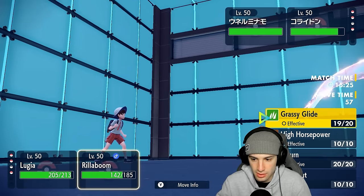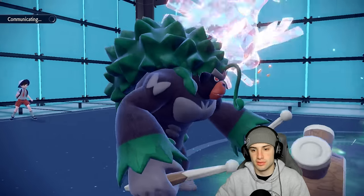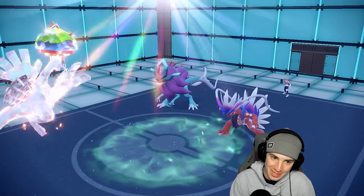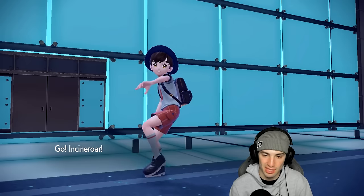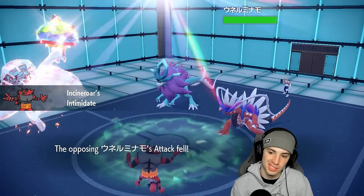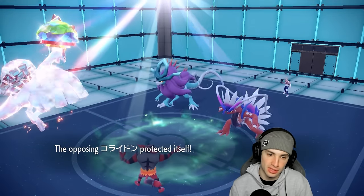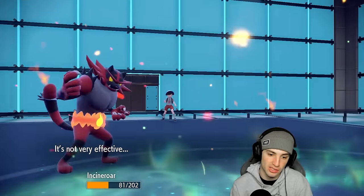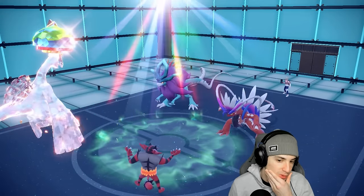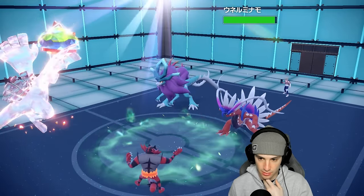I'm going for Aeroblast into this slot and swapping to Incineroar to save Rillaboom and have another Fake Out. Lugia is pretty bulky but we don't like Hydro Steam here, especially since we Tera'd Ground. Fingers crossed for no Clear Amulet — it is Clear Amulet. A lot of Koraidons run Clear Amulet, it's just such a good item. It ends up protecting. It's a mediocre turn — he goes for Flamethrower instead of Hydro Steam, which is actually good for us. Now I have Fake Out ready.